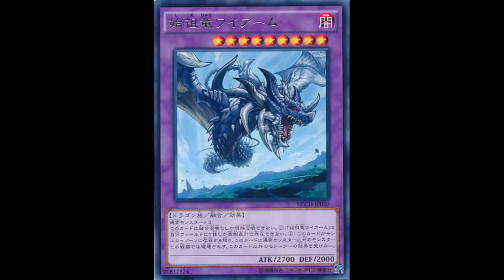I get that it's supposed to be the pinnacle of normal monsters - being unaffected by other monster effects is fine. But can't be destroyed by battle with effect monsters too? That means even if I summon an effect monster that's stronger than it, I still can't kill it. That part didn't need to be there. This thing has made normal monsters great again since Rescue Rabbit.